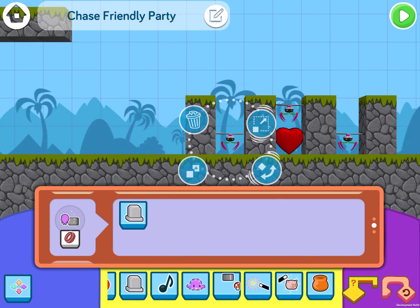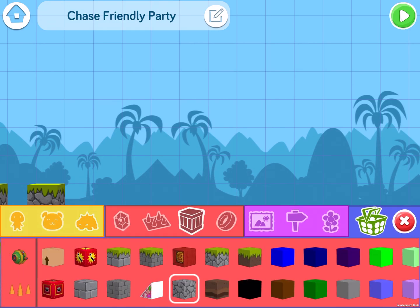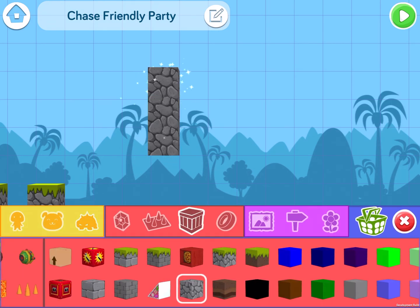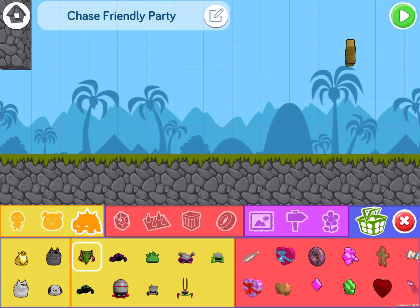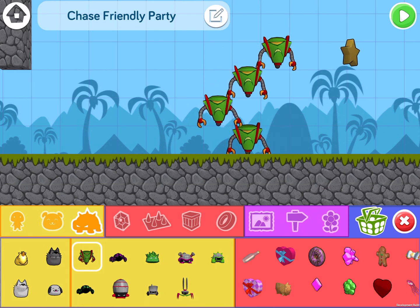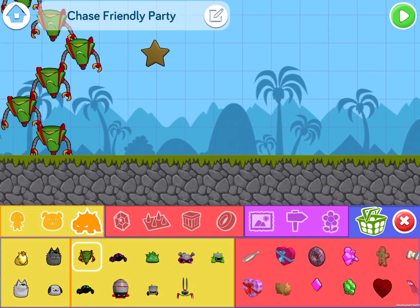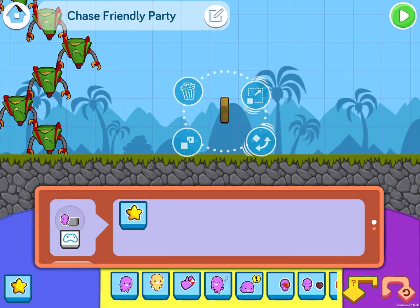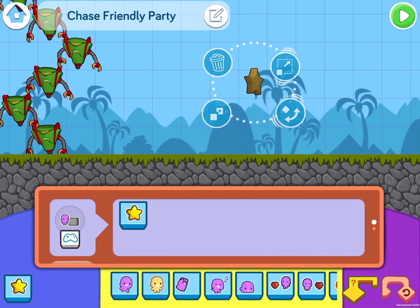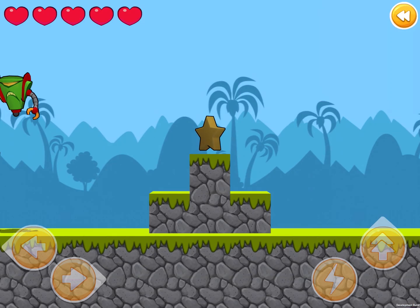Now I want to add one more thing to this level — a final boss. I'm going to add a row of blocks to separate the front of the level from the end of the level. Then at the end of the level I'm going to add lots of Daryls and put them in a little pattern. Because Daryl floats, he's not going to fall down, so these guys will stay in this vertical pattern. I'm going to move the star a little bit over. Perfect.